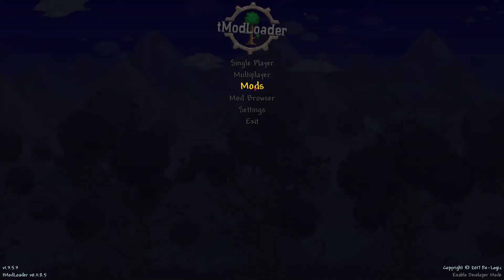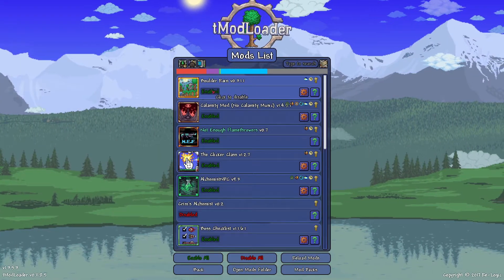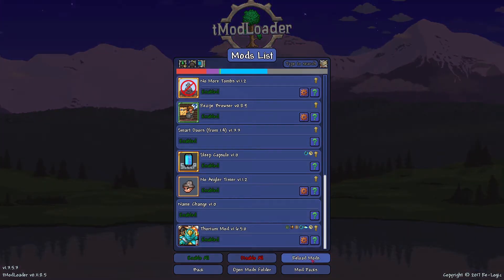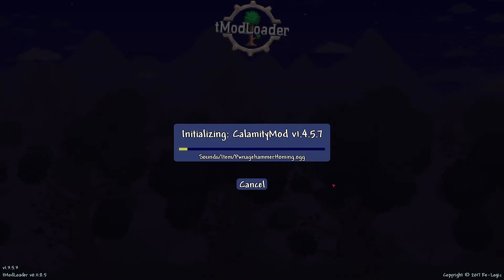Now that you have the mod downloaded, go into Mods and make sure it's enabled. Some mods require a restart to enable them, but you just want to press Reload Mods — it'll reload all the mods really fast without needing to restart your game.